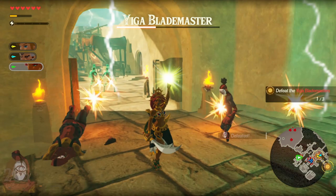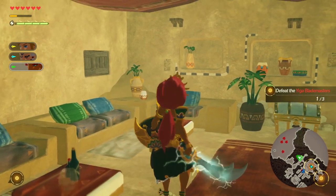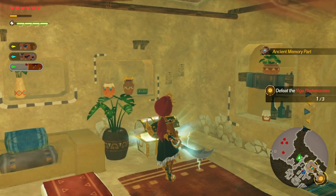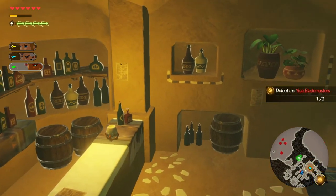Now finish off the Yiga Blade Masters before you continue on, to open up most of the map, and then head up into this little store here, where you'll find another metal chest with an ancient memory part — or possibly something different for you. Let us know down in the comments if it drops anything different for you.